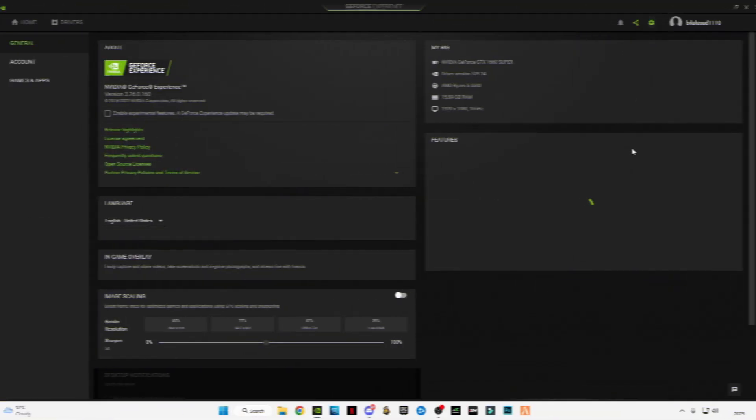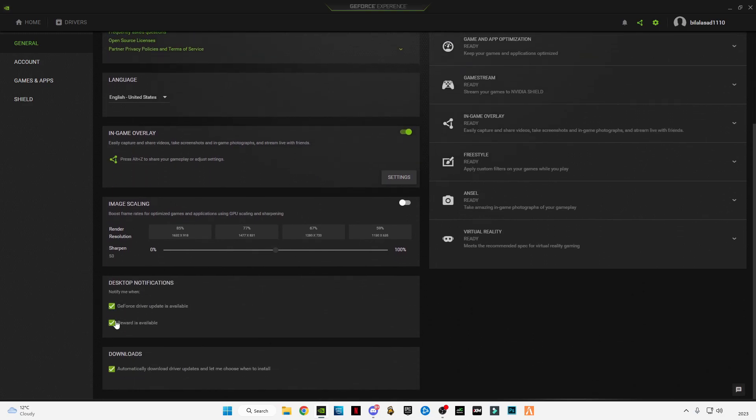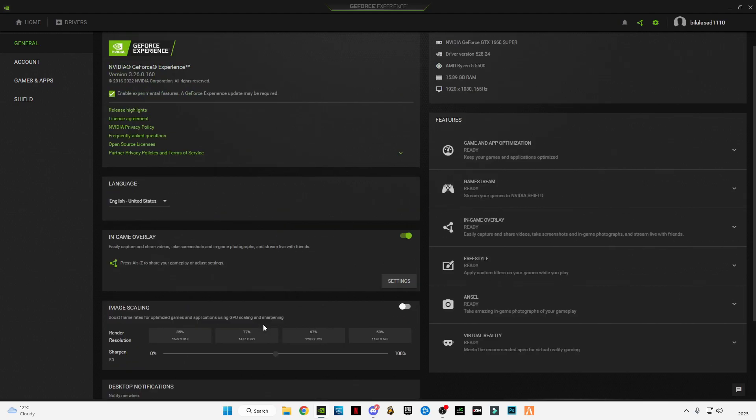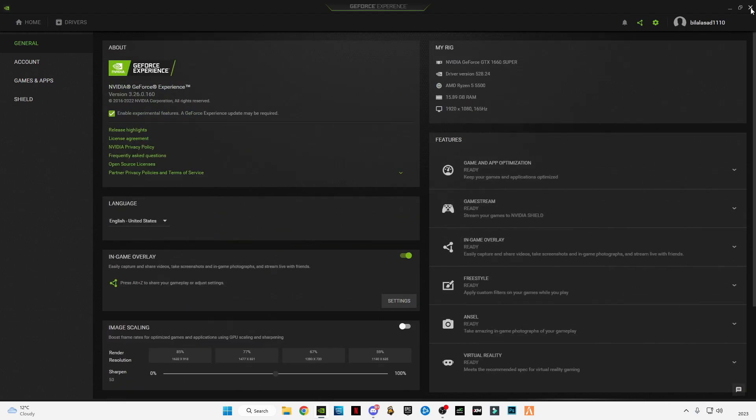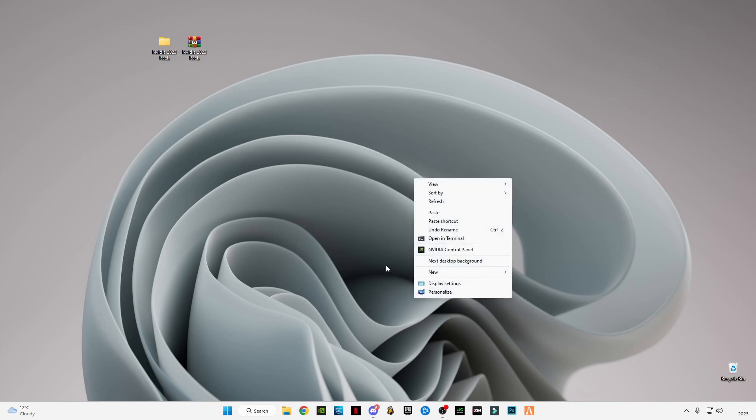After installing it, just go to the settings and enable GeForce Experience, enable the experimental feature, and click on in-game overlay if you want it. Also check these three boxes at the end. After that, close it.